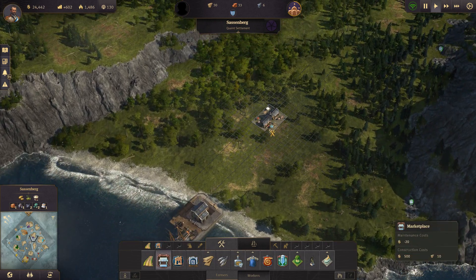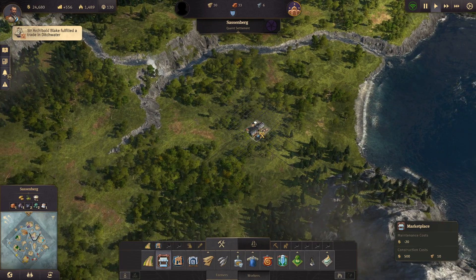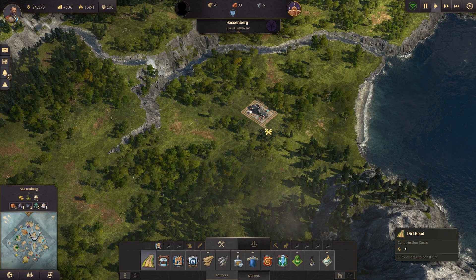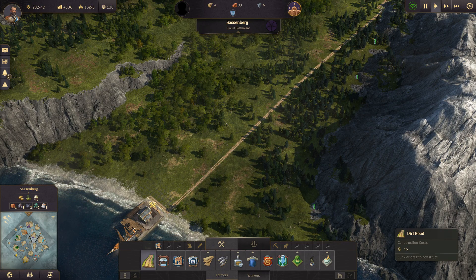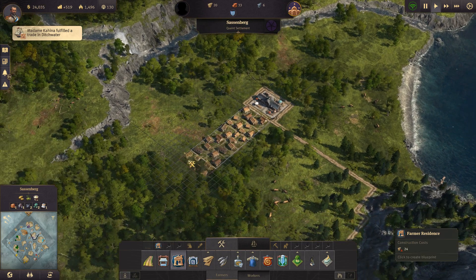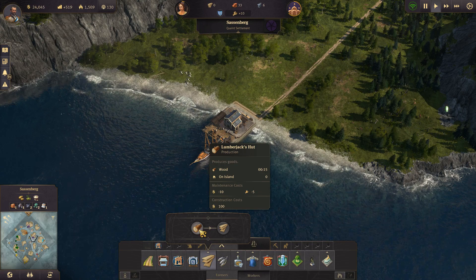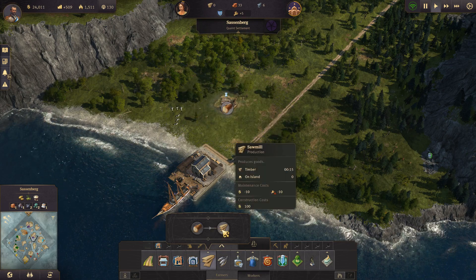We cannot actually start farming here until we have farmers, obviously. This is a big change from Anno 1404. Let's figure out where we want our people to live - I think this could be a nice area with the cliffs in the background. The road needs to be hooked up to this area otherwise it will not have access to any goods. We need farmers, and we're going to have to make some lumberjack huts and a sawmill.